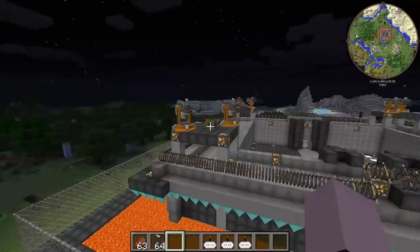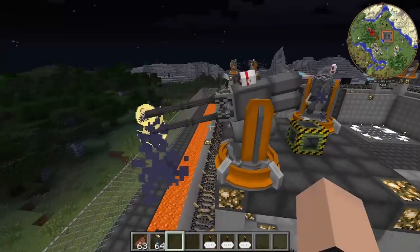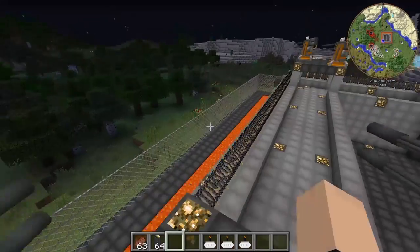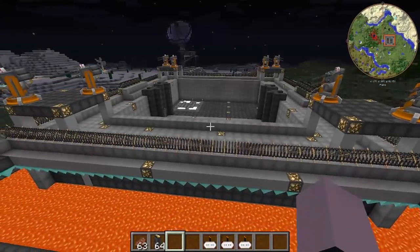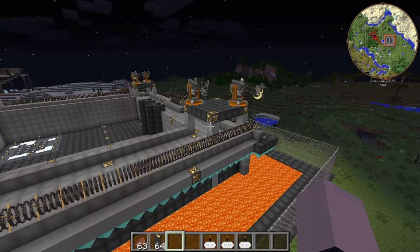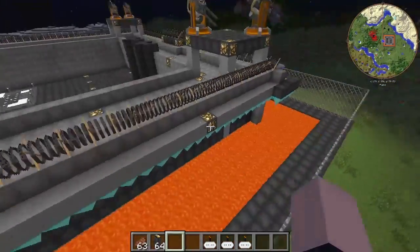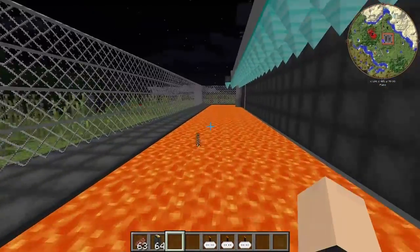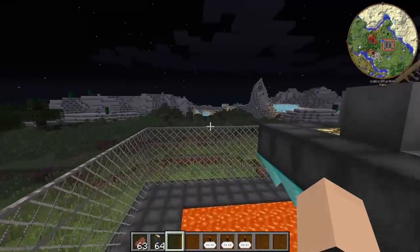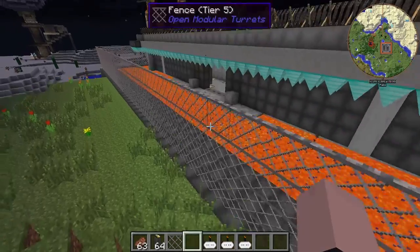These are also anti-missile turrets as well, so if you've got a missile — like an EMP — coming towards your base, these will shoot that down too. That's an unintended second use for these turrets. Not to mention the lava moat here, which is about three blocks deep, and the spiky fence — I don't know how much attack damage it has, but it hurts.